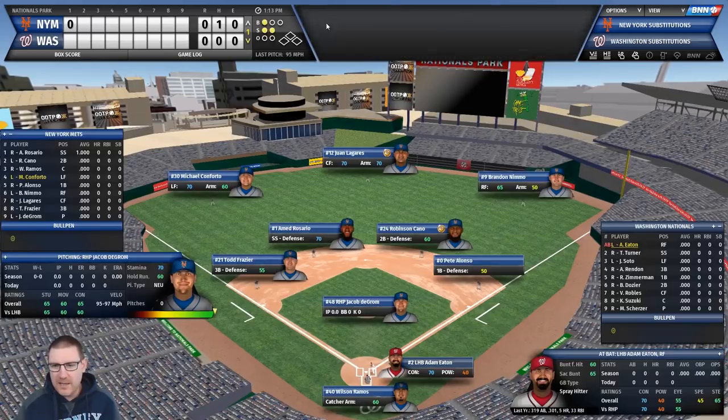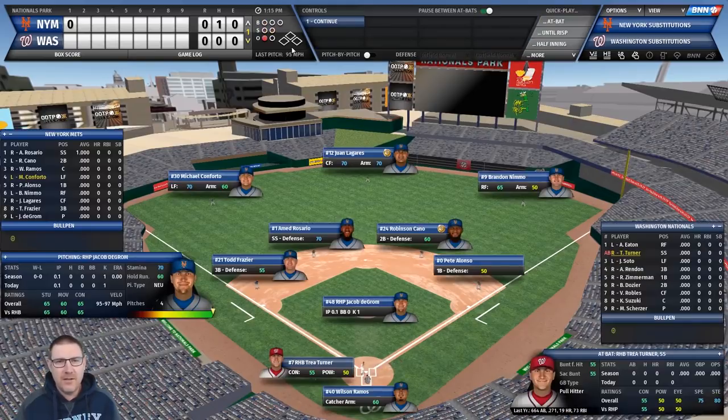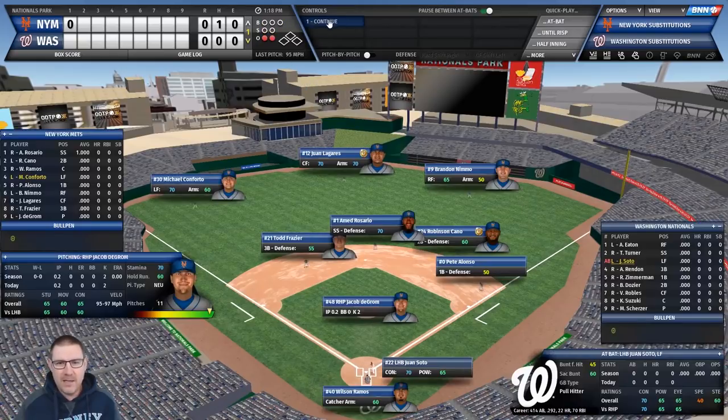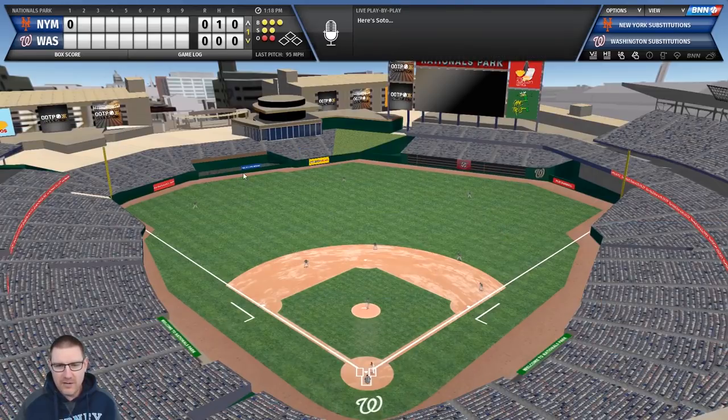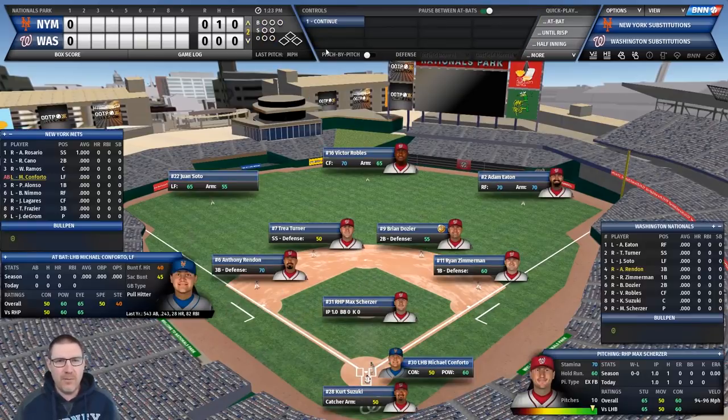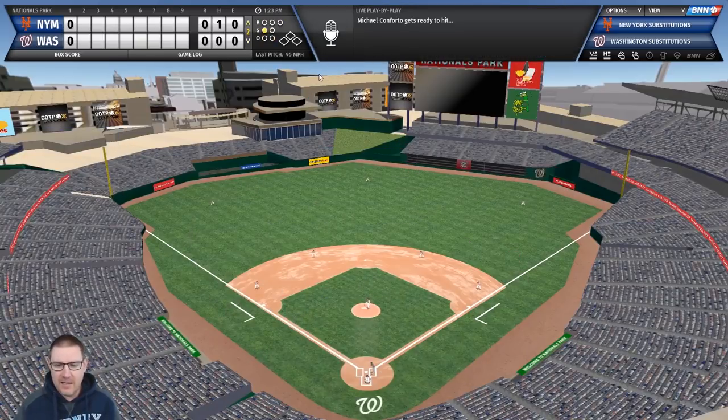deGrom faces Adam Eaton - 55 contact, 50 power - strikeout, have a seat. Next batter, two strikeouts for deGrom. Juan Soto is up - 70 contact, 65 power, obviously a threat - but deGrom gets him out as well. What a start for deGrom - three up, three down with two strikeouts.